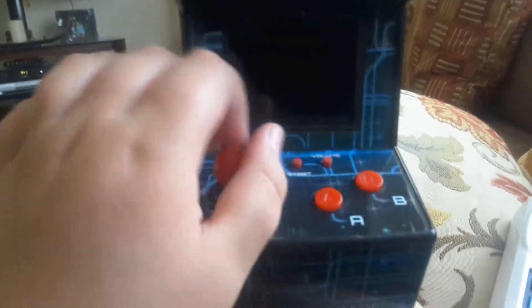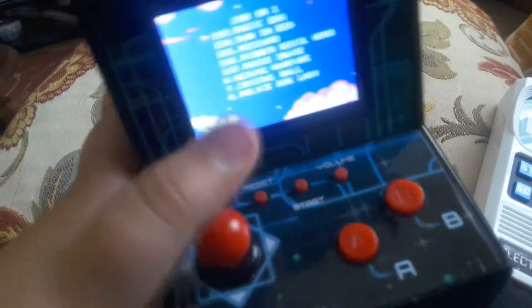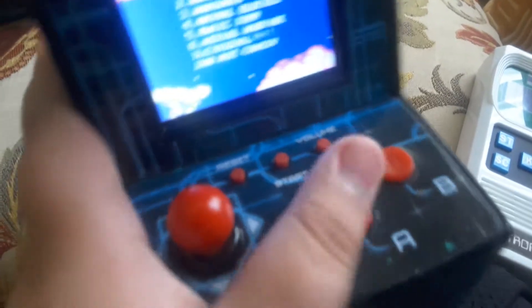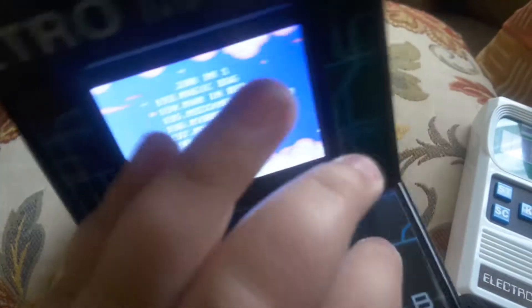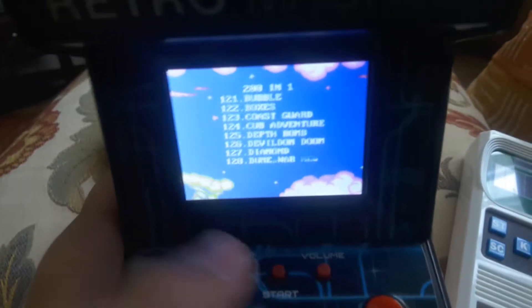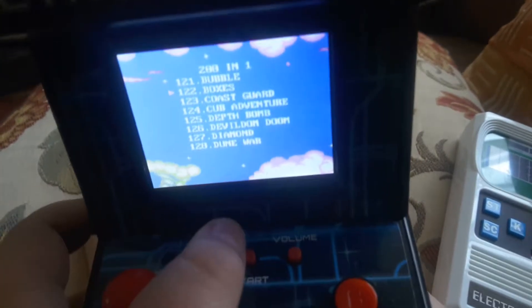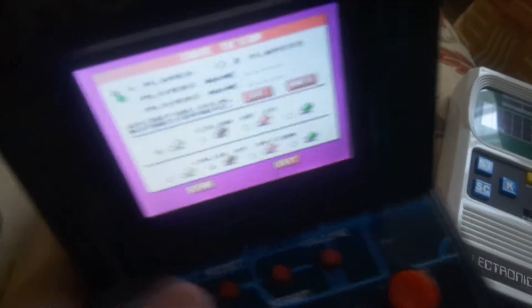So the big giant daddy of them all — this guy. What you need is to flip a switch on the back, then boom you have a selection game. Let's try — Man in red. Select. Let's just play. Start. And this is very neat.